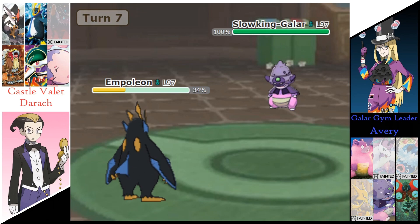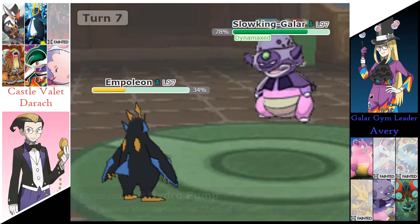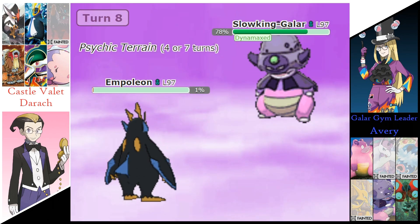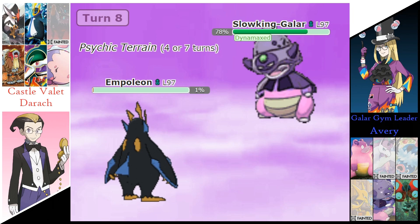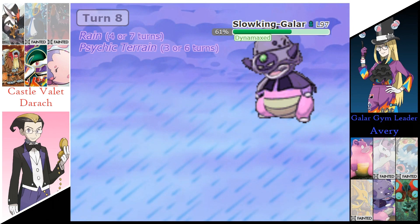And Avery's going to send out that Slowking. Slowking, thanks to Empoleon with the Quick Claw, is going to move before that Slowking. Empoleon's on 1% health right now. Max Geyser does finish off that Empoleon, and it's currently 4v3 right now.